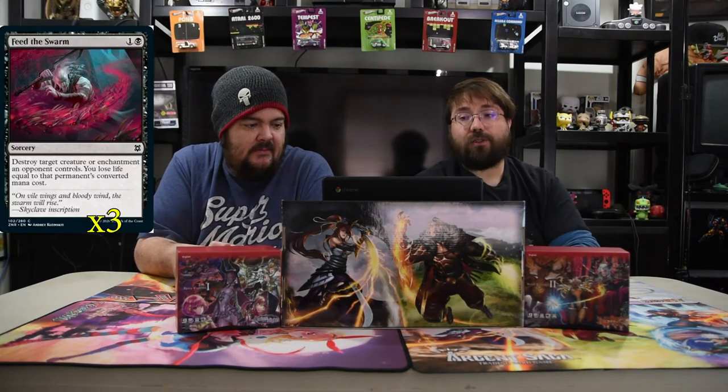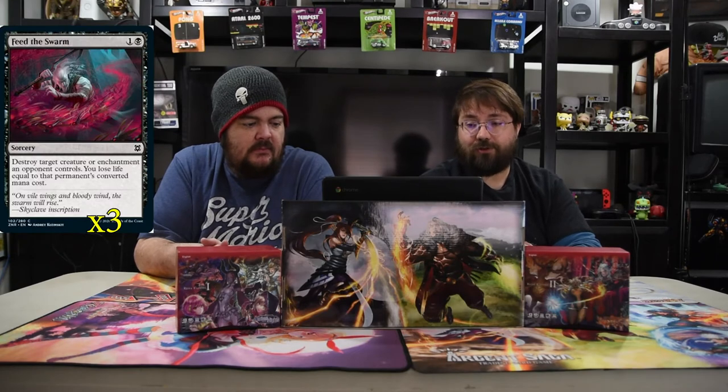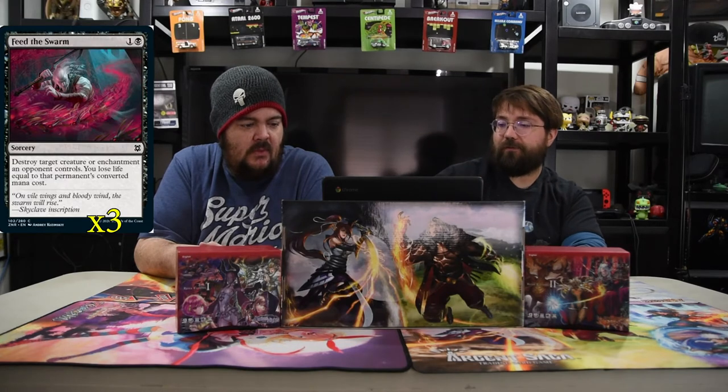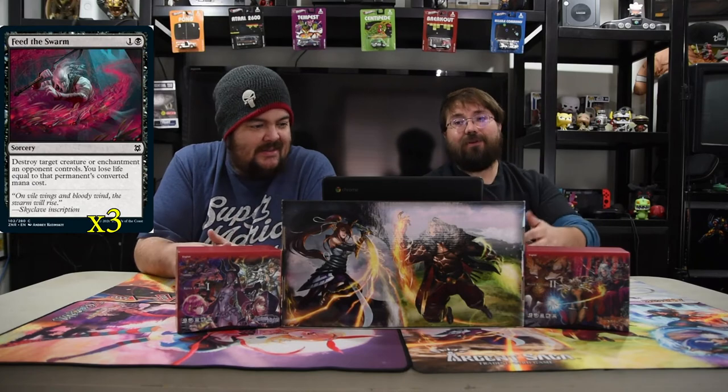The next spell is Feed the Swarm. It's one and a black sorcery. You destroy target creature or enchantment your opponent controls, and you lose life equal to that permanent's converted mana cost. It will help you get lower to hopefully swing for the game, and it's also black enchantment removal — which we finally have!